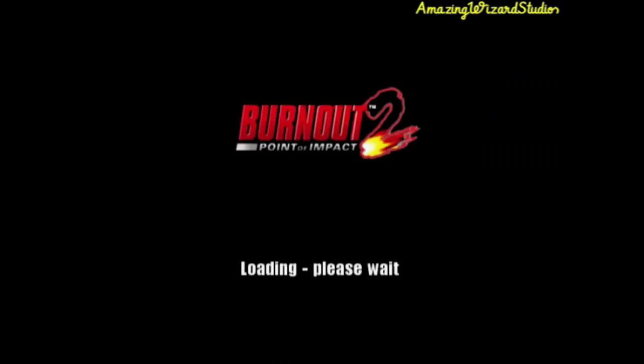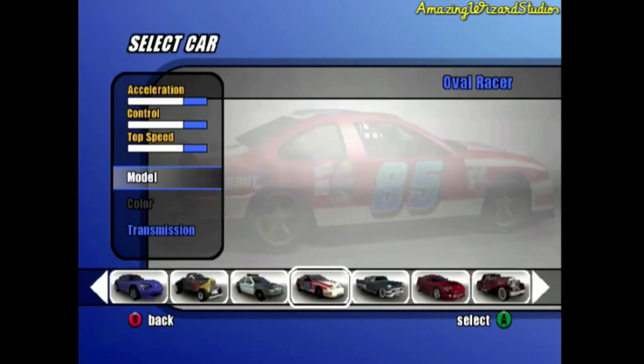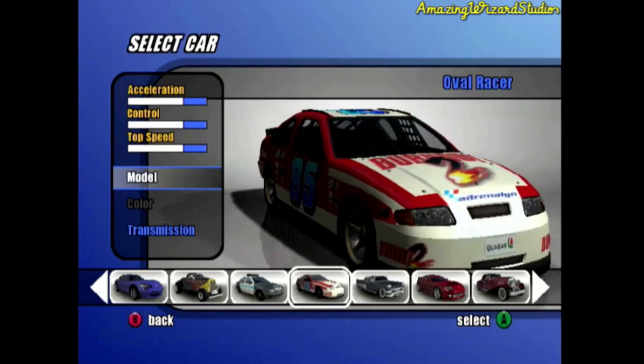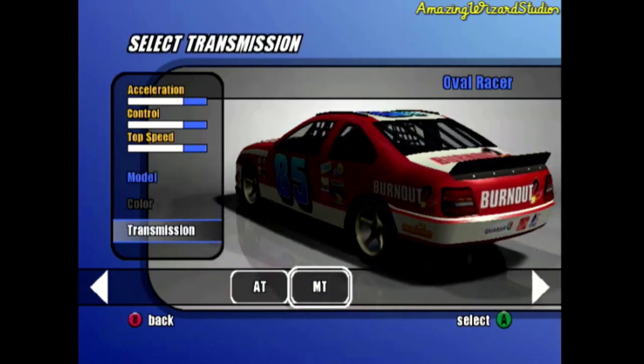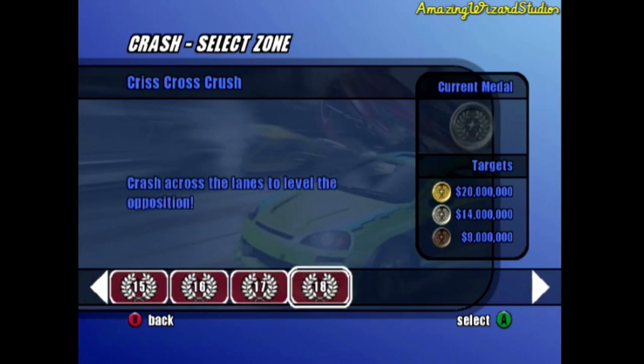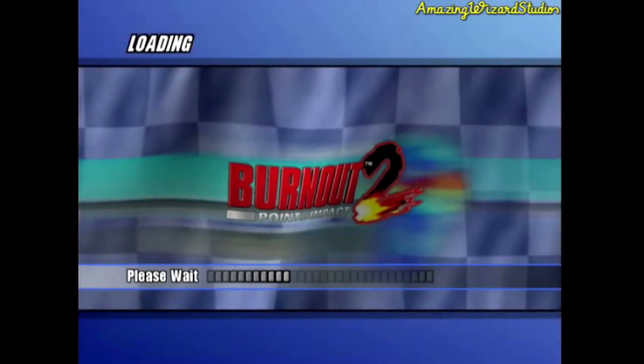Let's change cars again. For the last Crash Zone in this video, let's use the oval racer. Crash Zone 18 is Crisscross Crush, where we have to crash across the lanes and cause as much damage as we can. We need more than 20 million dollars worth of damage for a gold medal. Let's do this.